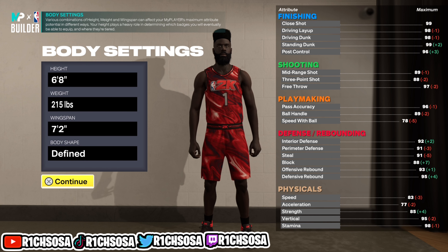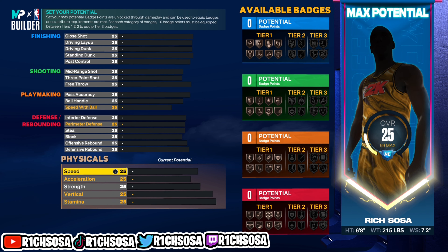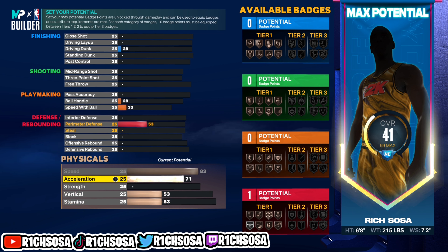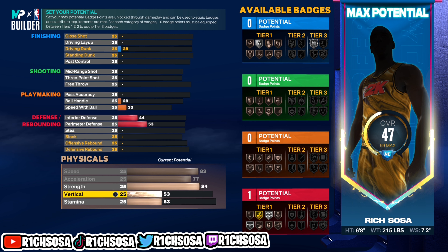For the body shape, this really comes down to preference — it honestly reminds me of an Andrew Wiggins build, so I'm going to go with defined. From here, as we get into the breakdown of the actual attributes, be sure to start with the physicals so you can get an idea of what this build is going to look like. I'm going to go ahead and start upgrading my physicals — max out speed, acceleration.